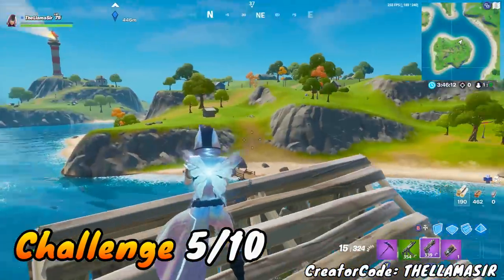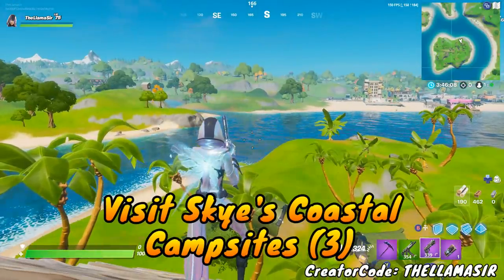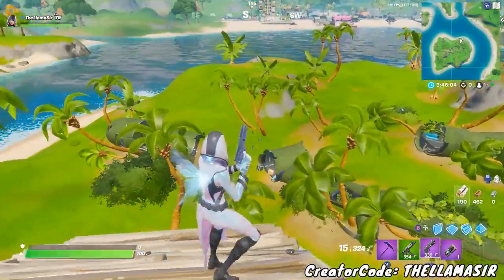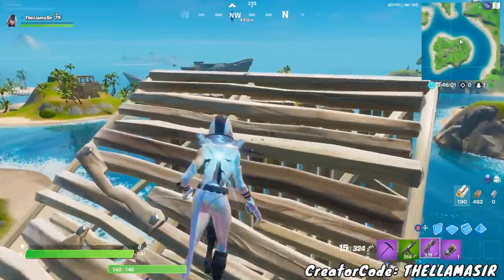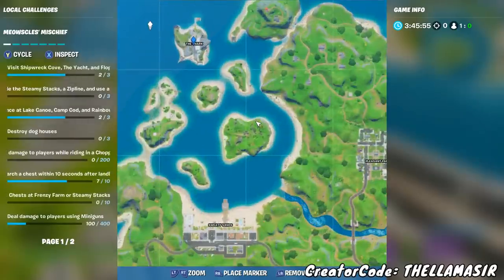Hopping back into the game for another location-based challenge: this is the one where you have to visit Skye's coastal campsites and you have to visit a total of three of them. It's a little bit confusing, but let me show you exactly where the three locations are. Just do something like Team Rumble — that makes it super easy.